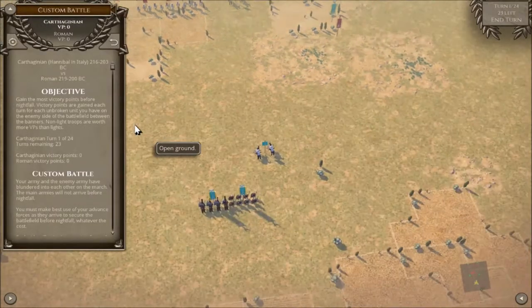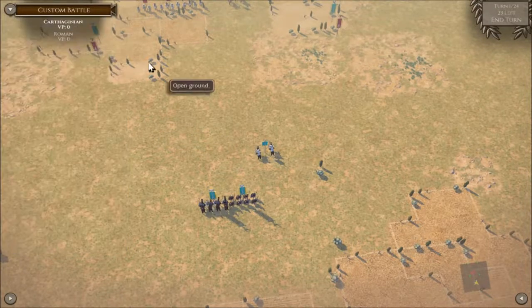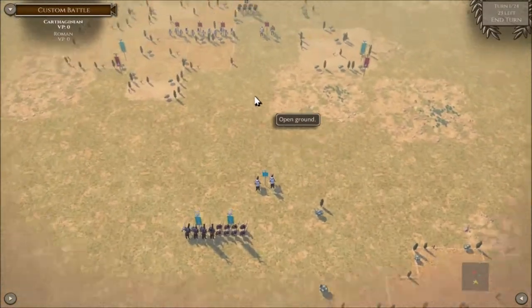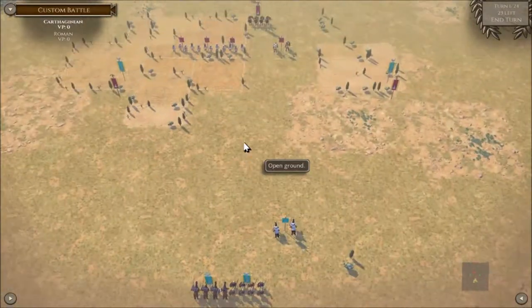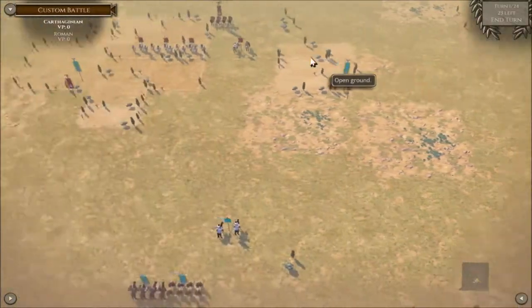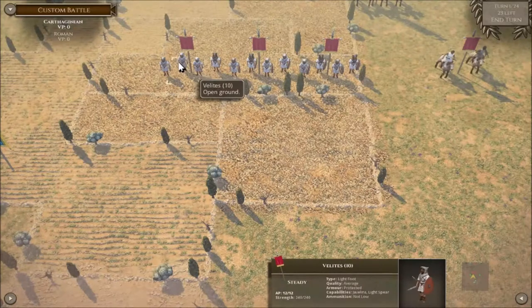Let's get the briefing again. Gain most victory points before nightfall — victory points are gained each turn on broken units and having the enemy side of the battle. So what we're going to do is try and capture these locations here on the right and the left. We're going to commit to one of these sides because we're probably going to get reinforcements off one of them.